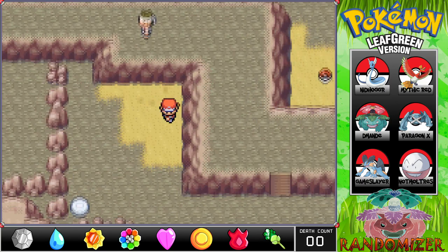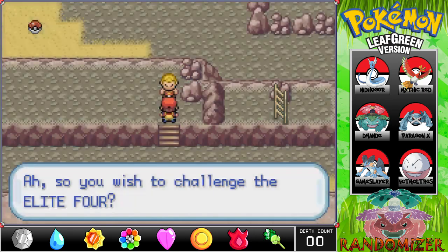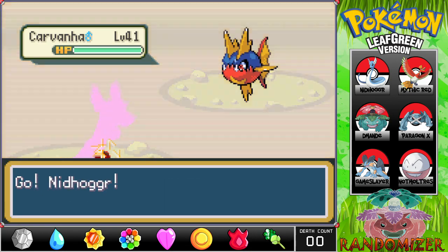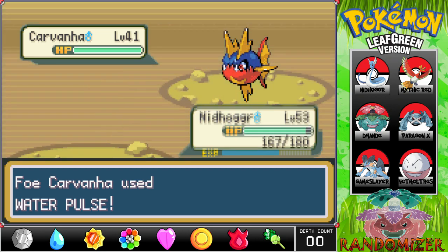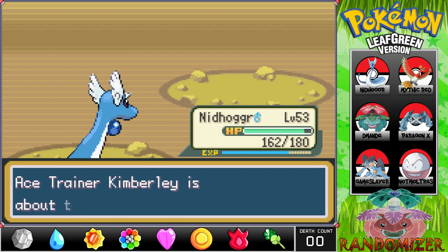Found TM41 Swift — not a terrible move, not the best. Next trainer challenges us: Ace Trainer Kimberly with a Carvanha. Tail Glow Dragon Breath should do the job. Water Pulse — confusion would be annoying. I always suspect these things and it comes true! But Nidhogg is good and powers right through. The game keeps listening to me — I say I'm going to get confused, I get confused. Then a Sableye — please don't have Wonder Guard! Pretty sure it doesn't but if it does we're dead. We're good — it doesn't have Wonder Guard.